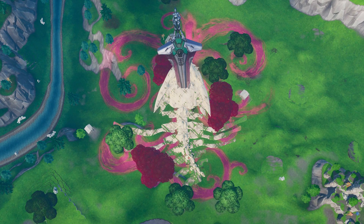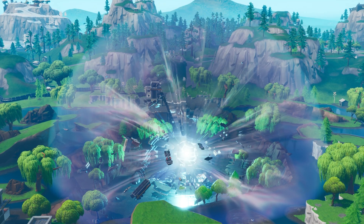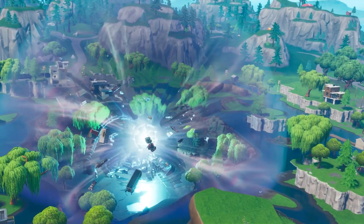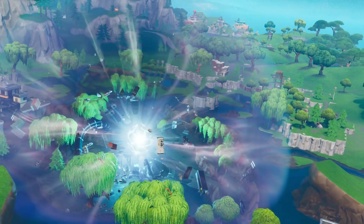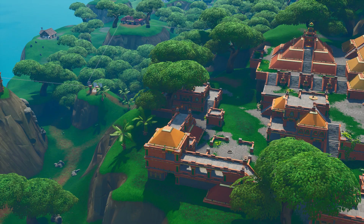Next up, we are going to be going over to Loot Lake, and of course this one is also very obvious, but I just wanted to point it out because it's not named. As you can see, there is a rift at the center of Loot Lake and kind of like an aura around it.